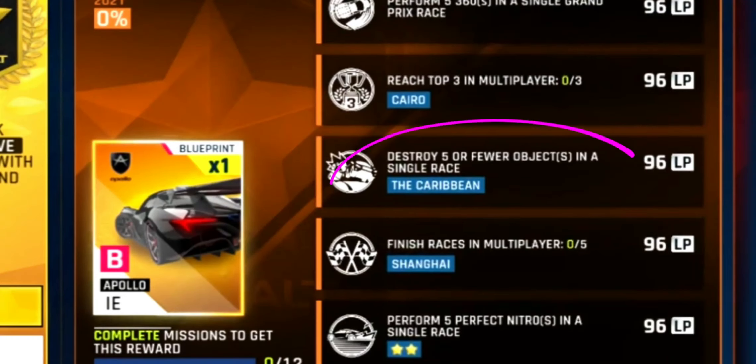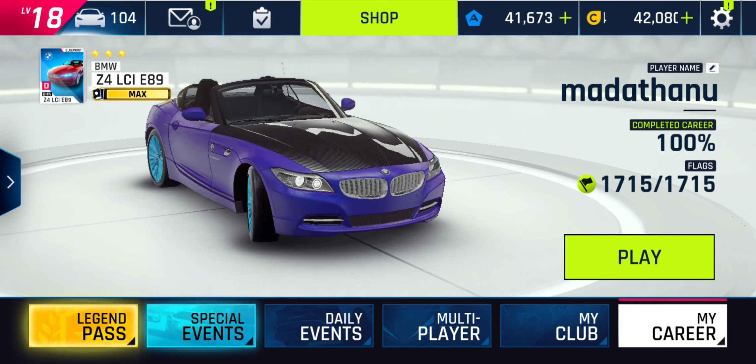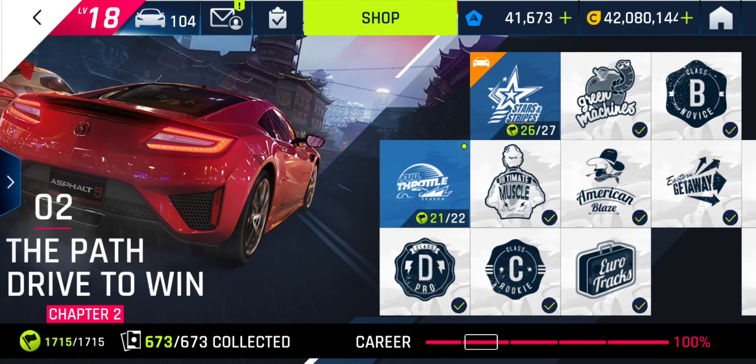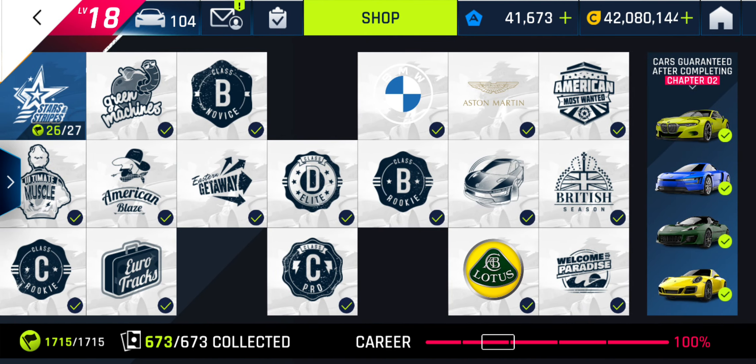We have a mission this week to destroy five or fewer objects in a single race on a Caribbean track. The easiest track to do this on is Hotel Road, and the earliest place to find that in the career is chapter two in Welcome to Paradise, at the bottom right.